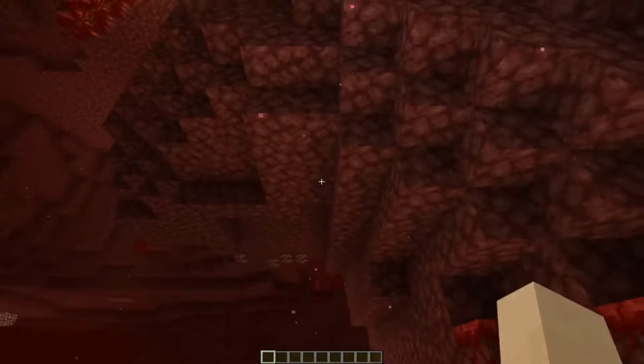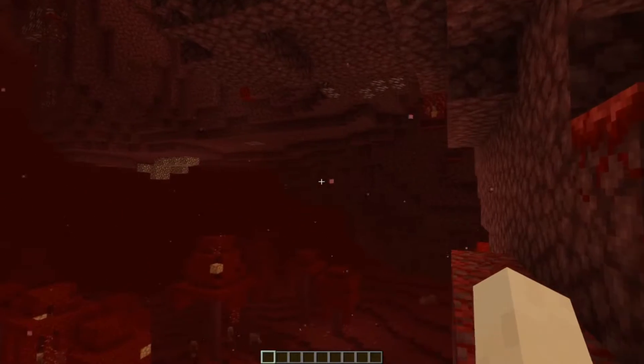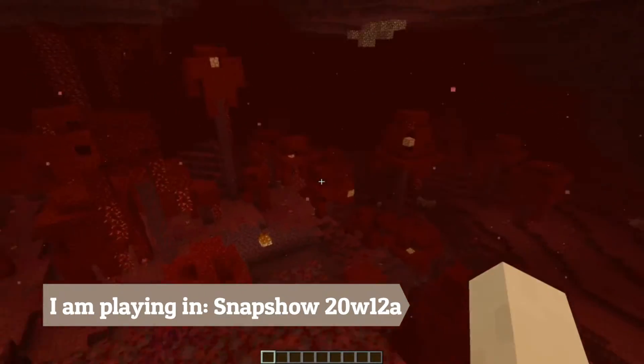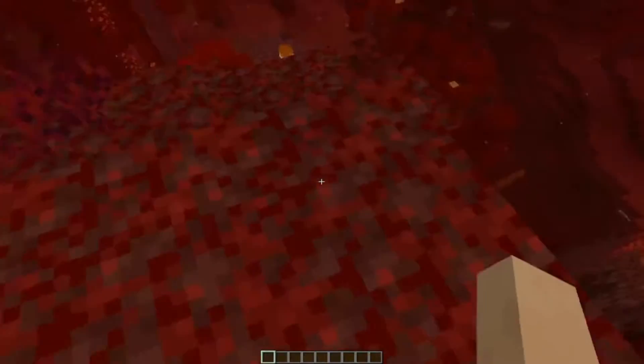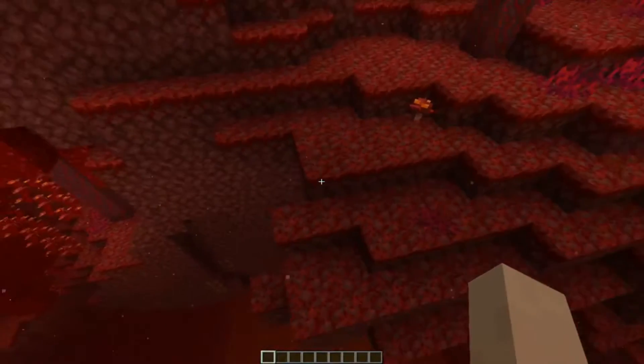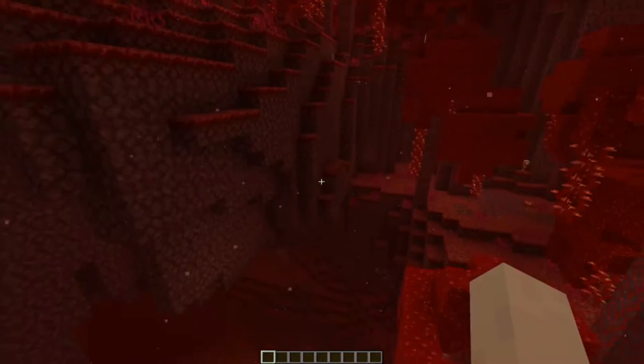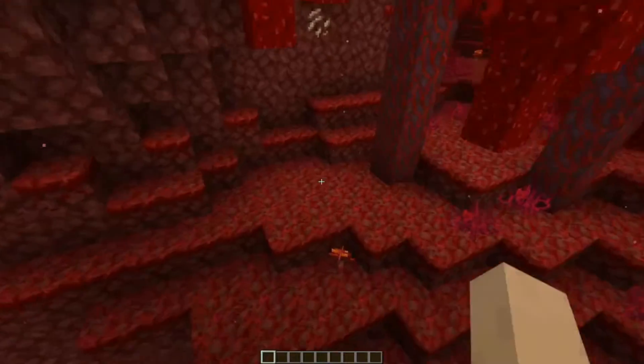Okay, so this looks absolutely amazing, but I'm not here to geek out about the amazing updates in the new Snapshot. I'm here to make an amazing house right on this cliffside, because I found this really nice place. Look at this - make one step and you fall to your doom. Yeah, it's a pretty nice place. So I'm going to be making a house right here.